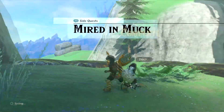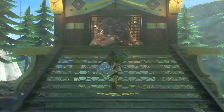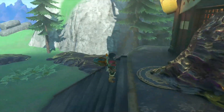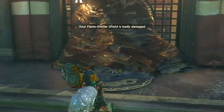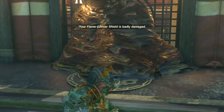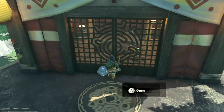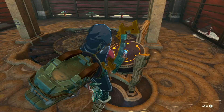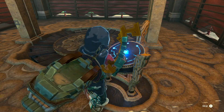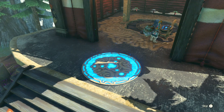Alright, he gives you a spear — mired in the muck — so the quest is complete already. It gives you the quest, okay. So let's go ahead and do this — get that muck out of here, open her up, examine it, and I believe that is all we have to do to get this tower going.